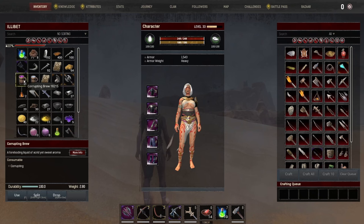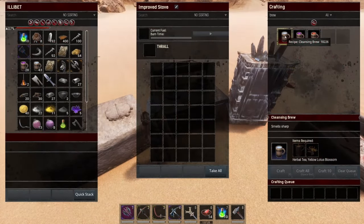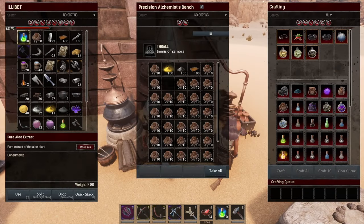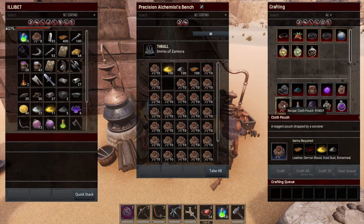You can also control your corruption using those brews — they're probably the best. And seeing as they don't expire, you can always keep just a few in your pocket for times of emergency. For cleansing brew, you're going to need that herbal tea and some yellow lotus. And for corrupting brew, the purified water, demon blood and lotus again. That water costs a water-filled flask to craft. You do that in a precision alchemist bench, or with any alchemist who can fill flasks much quicker than you can in your inventory holding over water. You're also going to need an alchemist bench for crafting some cloth pouches for doing our sorcery.